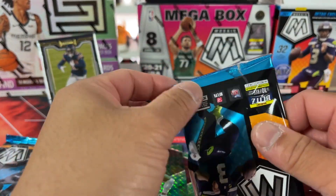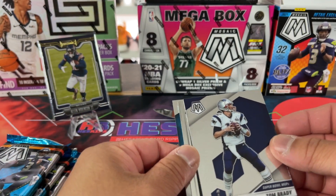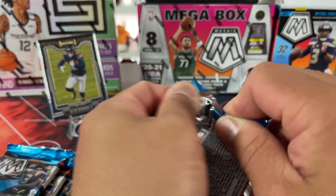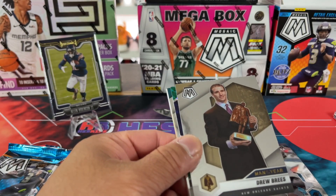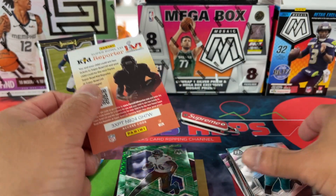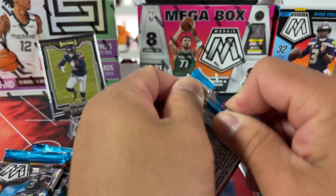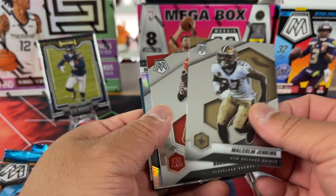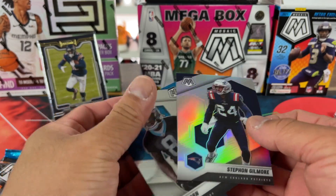It's kind of crazy that Blasters don't have as much love as some of the other products. I've had the least amount of luck from Blasters, probably just because there's fewer colored parallels. There's a Brady, Josh Allen, and then a Trumbull. A Tylan Wallace in green. For football this product has been really extra nice to me from the hit perspective. Basketball has been okay as well. Subscribe if you guys want to see more. There's a Stefan Gilmore and a JC Horn.